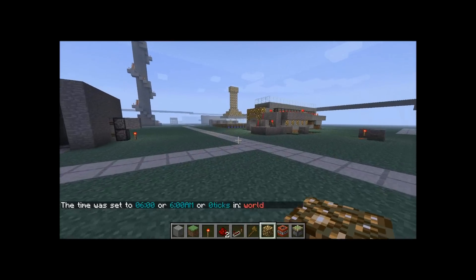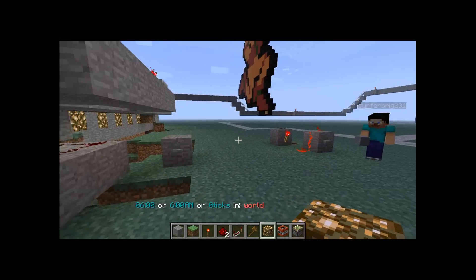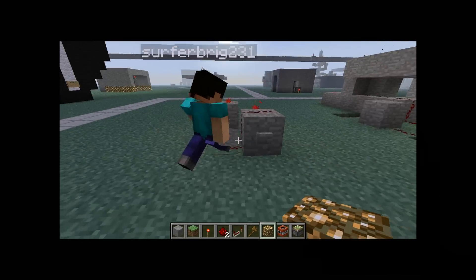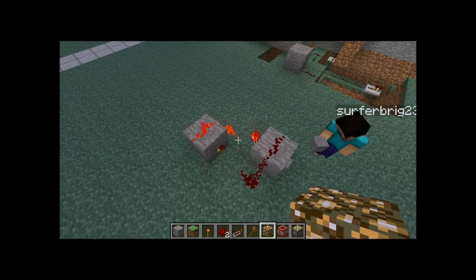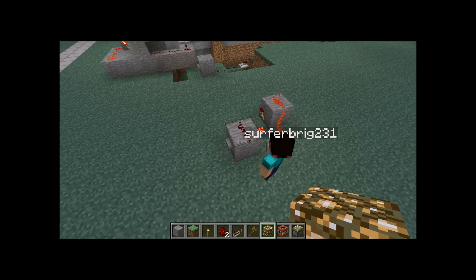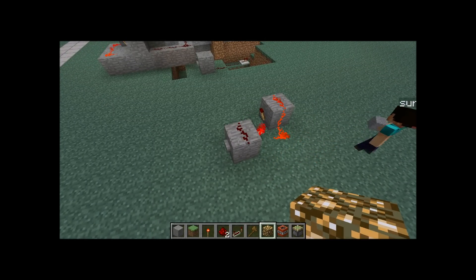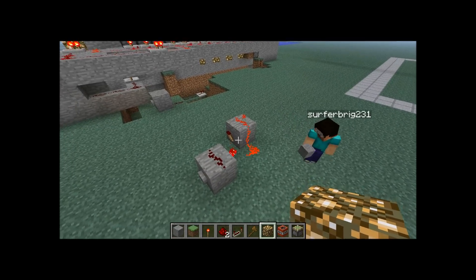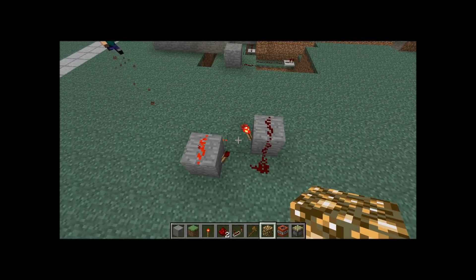For anyone who doesn't know, the RS-NOR switch is simply this. This is the RS-NOR switch. As simple as that looks, it is very useful. When you have one input that goes through, that input lasts — it won't change. Even if I hit this button multiple times, it doesn't change anything until I hit this other button. Let's just show you the invention first.